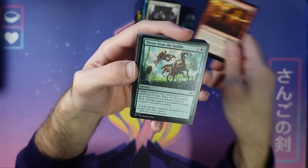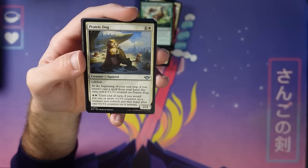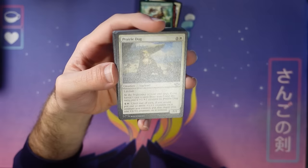Prairie Dog just popping its head up. This is a card that gets bigger when you don't cast spells — a good card for the blue-white archetype. You curve this thing into a plot spell, it'll become a three-three on that turn. It has an activated ability you can hold up and use if you want to, to make sure if you're not gonna cast a spell you still get a bonus out of it. And it's also a two-mana two-two lifelink. Plus it's a squirrel, so you gotta love that.